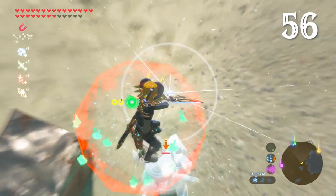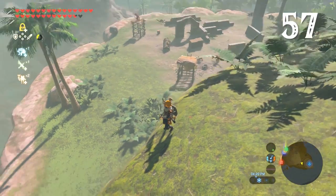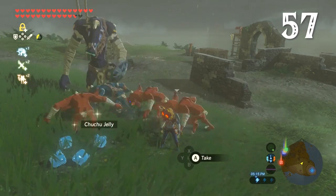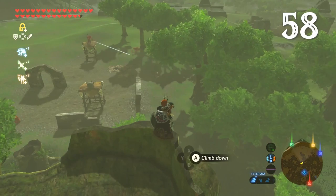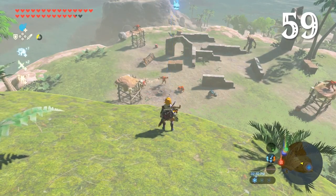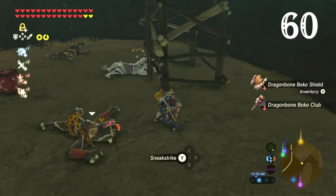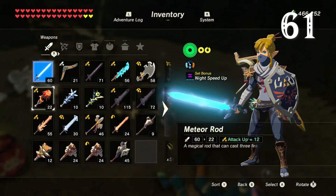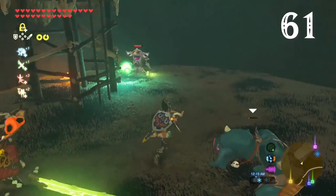Frozen bokoblins are also a launch pad. Unfrozen bokoblins are some of the most entertaining enemies in the game — they can be easily distracted by food and will even throw tantrums if they miss out. So will moblins. Bokoblins are distracted by wild animals too. Remote bombs always draw the attention of enemies — they'll even try and kick them away. If you come across an enemy camp at night, you can sneak in and steal all the weapons while everyone's asleep. Better still, you can leave other weapons behind and when they wake up, they'll pick up whatever is to hand.